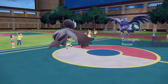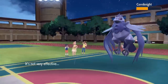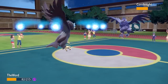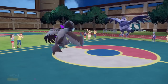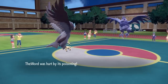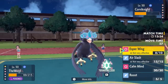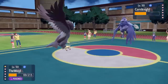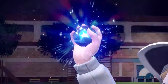In comes Corviknight. This thing is annoying as hell — I really need to get rid of it because it's a good switch into a lot of my things. I decide to go for Esper Wing, a new move introduced just for the Hisuian Braviary. It's a psychic move that gives you a speed boost. I'm sitting pretty nice and fast, and it looks like I can knock this out but I'm gonna have to commit the Tera. I'm running Tera Psychic to maximize damage, and if I can get the knockout I'll be at plus two speed, faster than everything on their team.